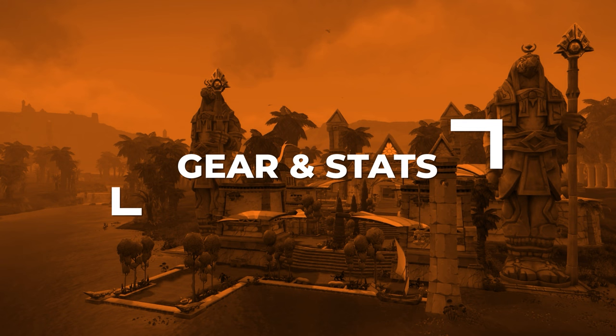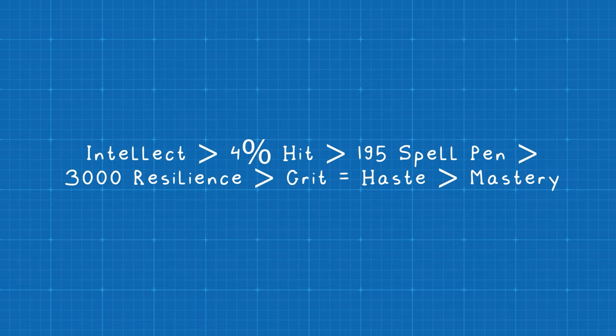Next up, let's go over your best-in-slot gear for Season 9. For Stat Priority, you want as much Intellect as possible, which you'll naturally acquire through gear. After that, your highest priority is hitting the 4% hit cap to ensure your abilities don't miss. You'll then need 195 Spell Penetration to ensure your spells don't resist. Next, get at least 3000 Resilience. We recommend going Full Crit over Full Haste, as crit is most consistent for Fire Mage given the importance of Hotstreak. Mastery does very little for Fire Mage, so skip it.